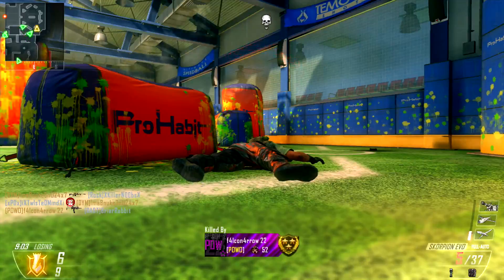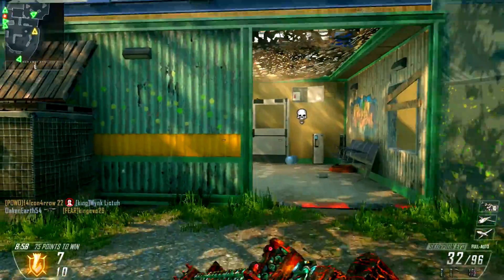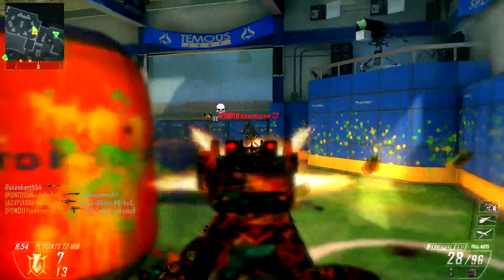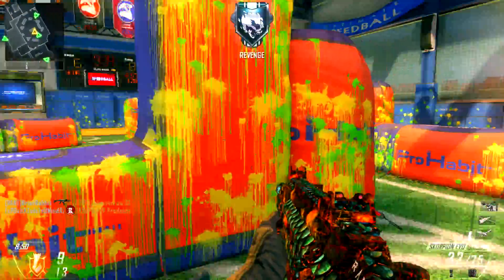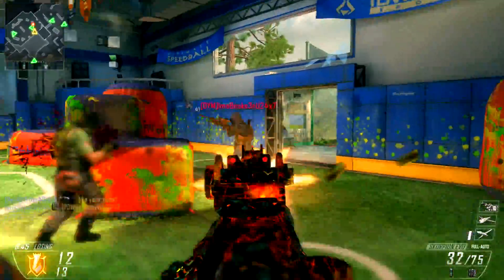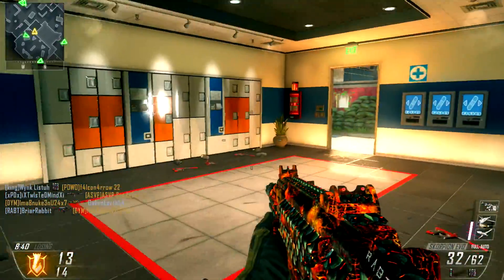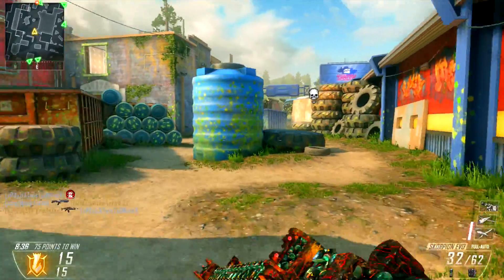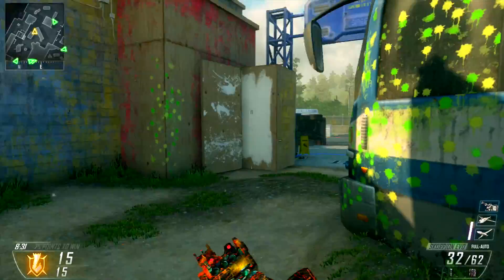I didn't know what Detour was going to be when they started showing pictures of it. I thought it was going to be something like Hijack, but it's not that at all. It is a much bigger map than Hijack — fairly straight but with a ton of flanking routes. It looks like it's going to be really fun for objective play. Team Deathmatch doesn't seem to work too well because the enemy spawns flip too often, so you never know where enemies are coming from.